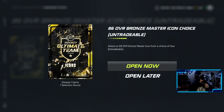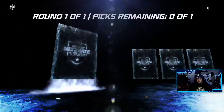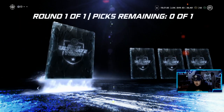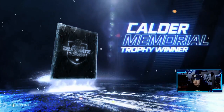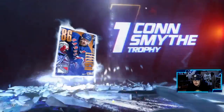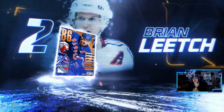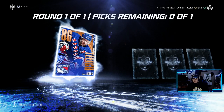So here we go. EA man, just give me my favorite player, one of my favorite players growing up. Four chances at this guy. Reveal item — one Stanley Cup, so I don't think this is Sundin. Two James Norris. Leach. Alright, Brian Leach — not a bad card. Like you could definitely use him. It's not Mats Sundin though. So we got Brian Leach.